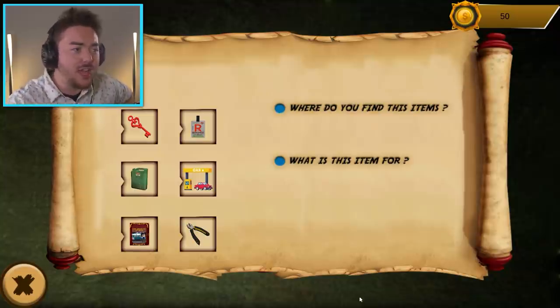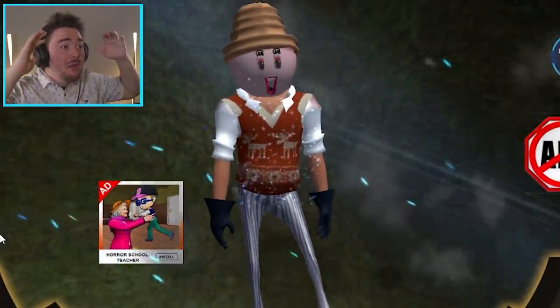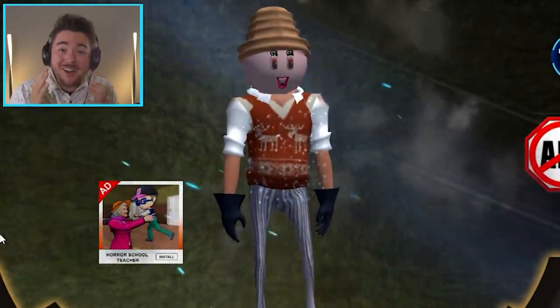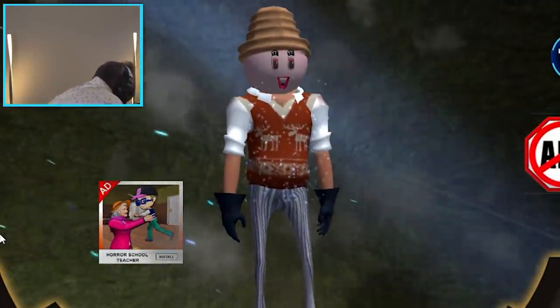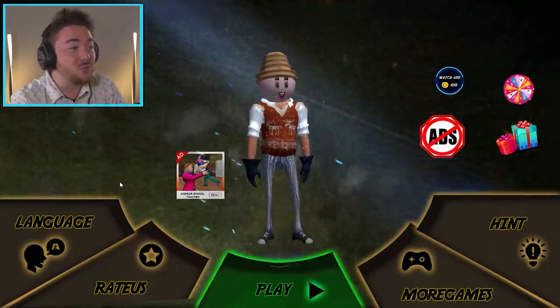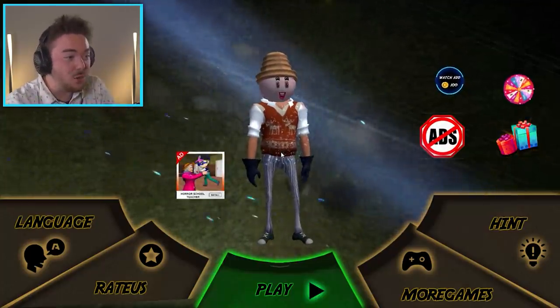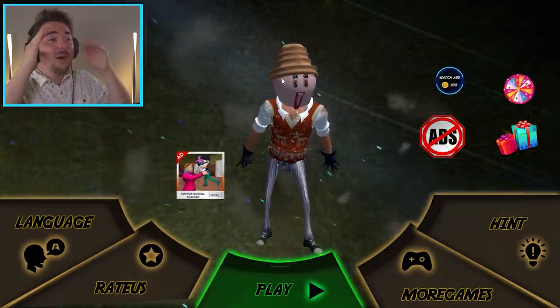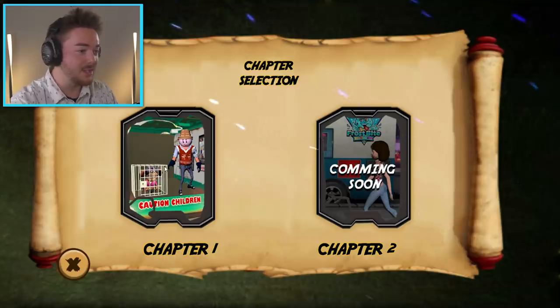So I went to the third game — wait, what is that? What am I looking at? Oh my God, that is Rod now. It looks like the neighbor. I think they stole the Hello Neighbor model and just put an ice cream cone on his head. Let's just click play. I got to see this in action. So chapter one — we're in level one right now and it says go to window.